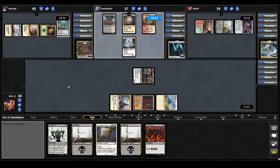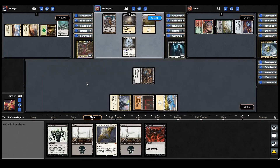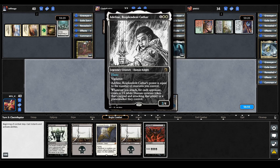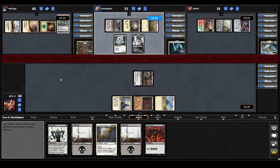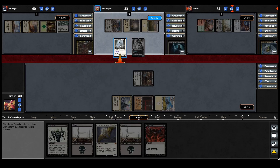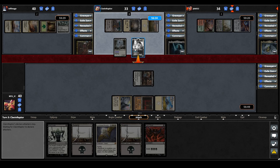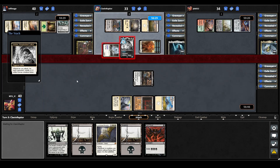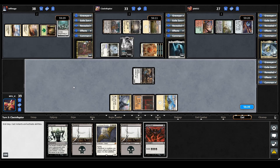Odrick plays a fetchland, cracks it straight away, puts a Plains into play, and now casts Adeline Resplendent Cathar. Adeline's power equals the number of creatures you control. Whenever you attack, for each opponent create a 1/1 white human creature token that taps and attacks that player or a planeswalker they control. So they keep all the tokens. Selfless Spirit and Adeline both go towards Maelstrom Wanderer — Adeline triggers making three 1/1s, meaning the rest of us also take an additional 1 damage. Wouldn't mind having an Adeline ourselves right now.